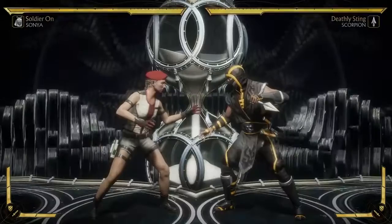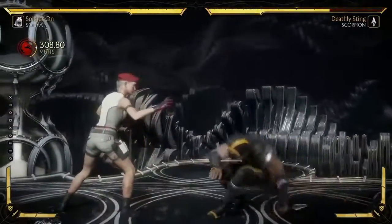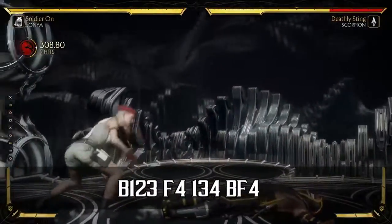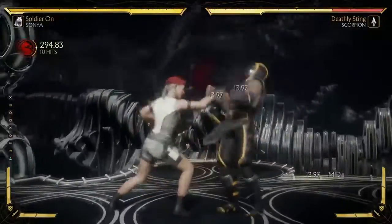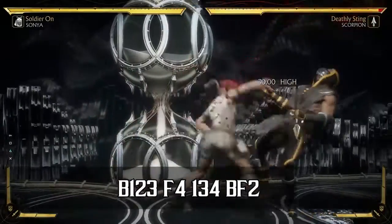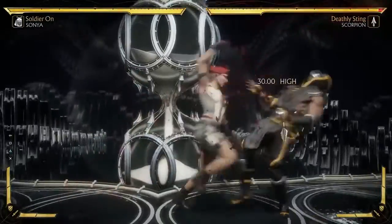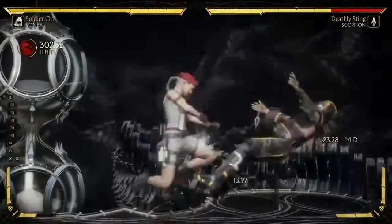These next two combos are just gonna be her meterless BnBs. Basically you're gonna do one either to cash out damage or to switch sides. This one right here is just your basic midscreen if you don't want to spend the bar and you just want to keep them on the same side. The second one is gonna be either to cash out on damage if you don't have bar, or to switch sides — taking them out of the corner. If you do have the bar, go ahead and cash it out; you get extra damage with this combo and it's pretty optimal.